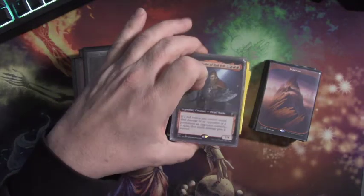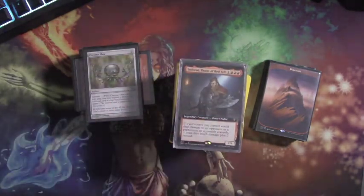I want to talk about this bad boy right here - the Dwarf Torbran. He costs three red and one colorless, so four mana total. He's a legendary creature - Dwarf Noble, a 2/4. His ability says: if a red source you control would deal damage to an opponent or a permanent an opponent controls, it deals that much damage plus two instead. He's been tearing it up in Standard and at Worlds.